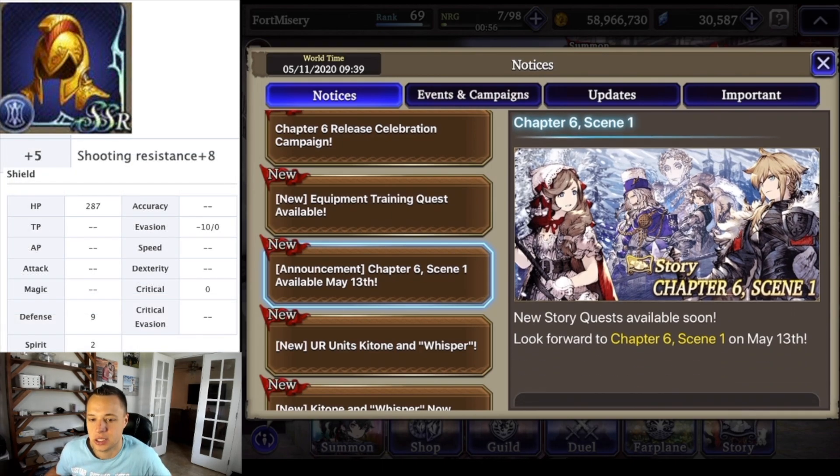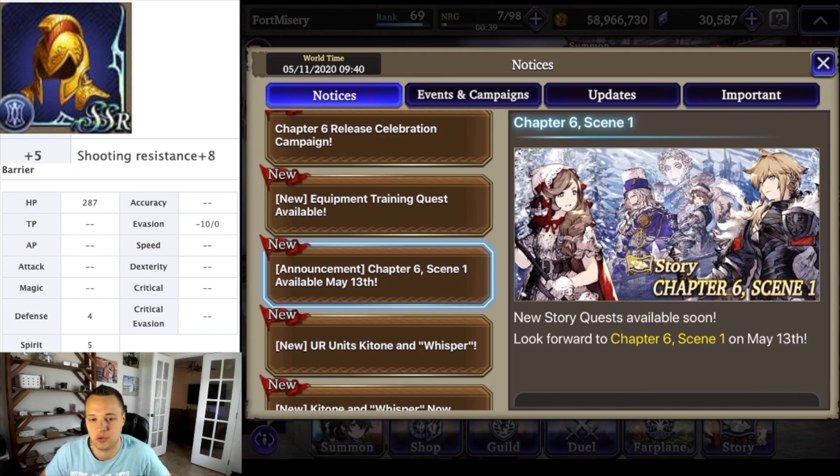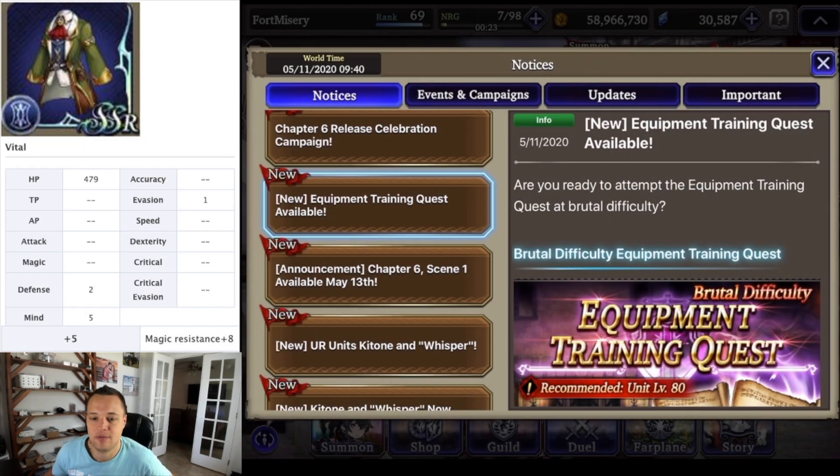We are first going to be seeing Chapter 6 Scene 1 on May 13th. It's been pretty much substantiated that every two weeks we're going to get one new scene for chapters until they completely stop. Take advantage to get some new viz, get your player rank up, all that good stuff. We'll see if Chapter 6 is going to bring the red/pink materials for our job class or if we're still dealing with yellow.